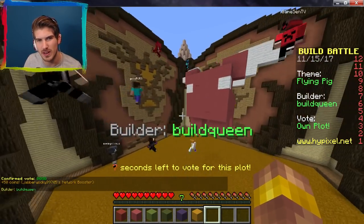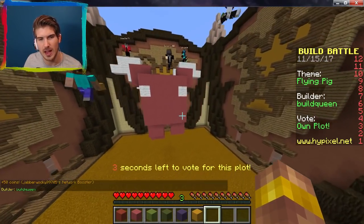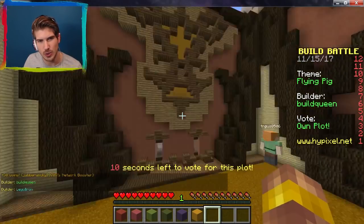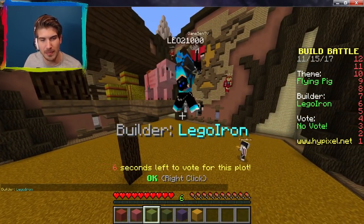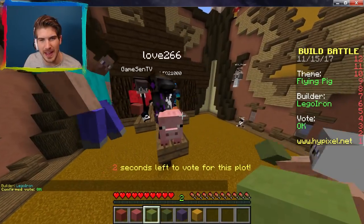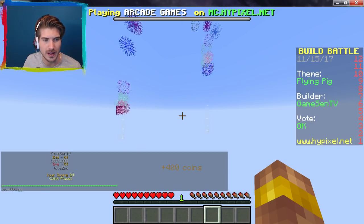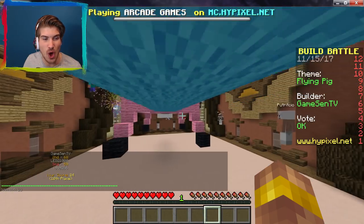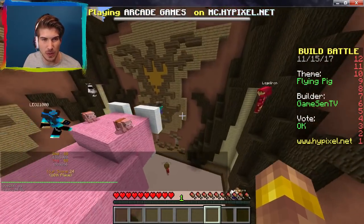I don't know what happened here. Do you need help? I think someone needs to put some TNT on here. Oh this one's good, I like this one! This one gets a good rating — it's probably gonna win. It's good, but it's not really flying. If only I had added eyes and a nose, mine could have looked so much better. Oh, don't jump — you're not a flying pig, you need wings!